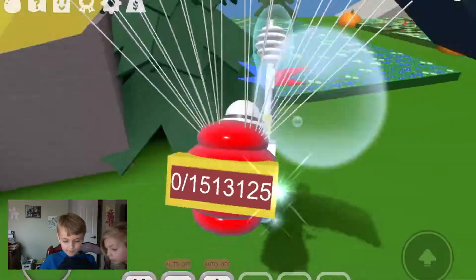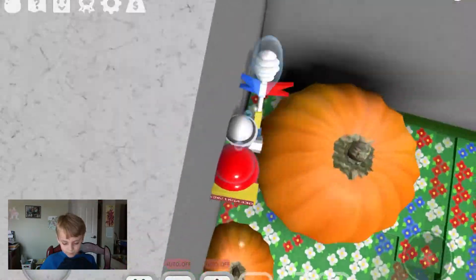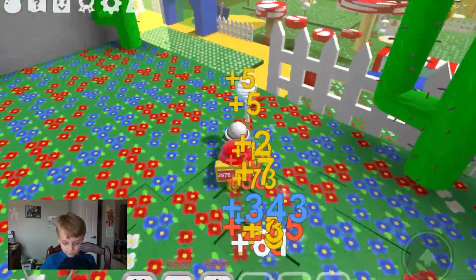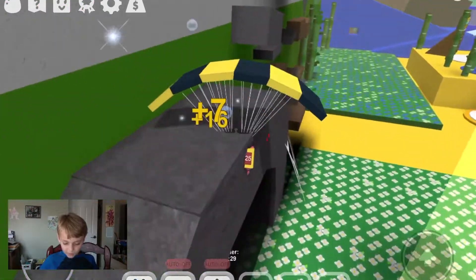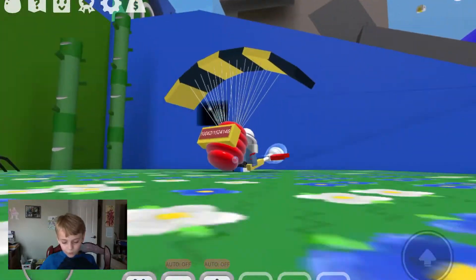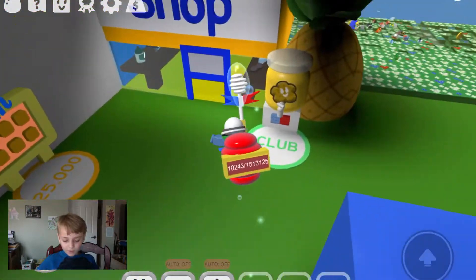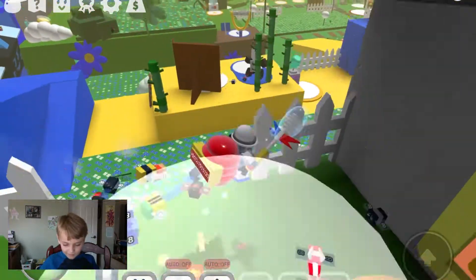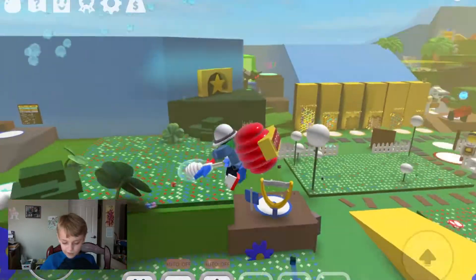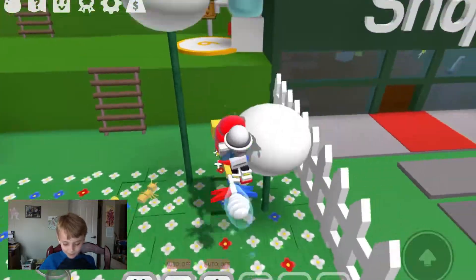There's also a hidden royal jelly in the pumpkin patch, right in there. One thing I recommend: focus on sprouts because they can give a lot of cool stuff. Also, if you can buy the parachute it'll help you get the royal jelly on top of the dandelion field. The dandelion is right up there.